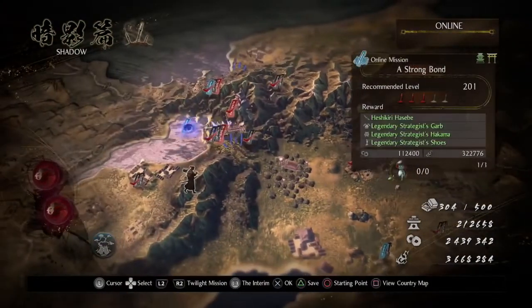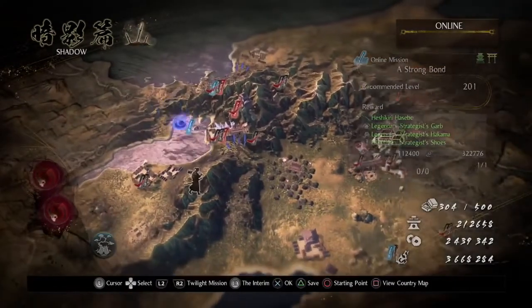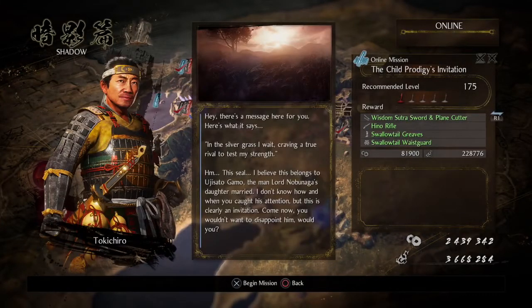Level 175, 201 — that one there looks like it's an actual mission because it has shrines and everything. The Child Prodigy's Invitation. The message reads: 'In the silver grass I wait, craving a true rival to test my strength.' I believe this belongs to Ujisato Gamo, the man Lord Nobunaga's daughter married. I don't know how and when you caught his attention, but this is clearly an invitation — you wouldn't want to disappoint him, would you?